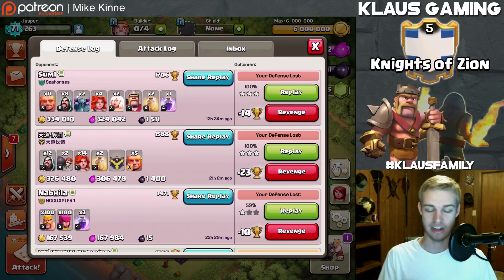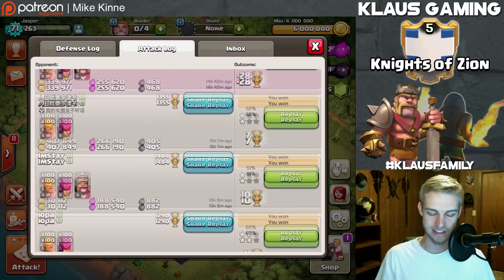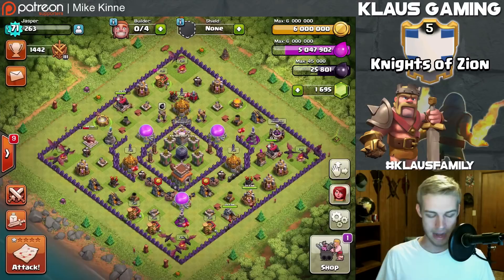Let's go back to base. I have not done any upgrades because I haven't had any builders, but I have been attacking with straight-up barch - you can call me the barge king. With the barch strategy you end up grabbing a decent amount of gold and elixir, and the average attack gets me between 200 and 800 dark elixir. I need a lot of dark elixir and I've already maxed out my gold.